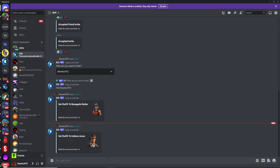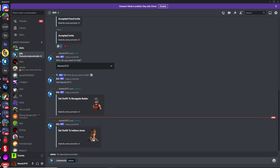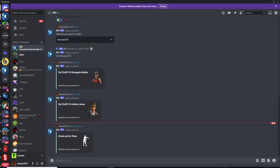You can also use the emote command. Just type /emote and that'll let you set the emote of your bot. So if you type in something like the Floss, this will change the emote to the Floss emote.